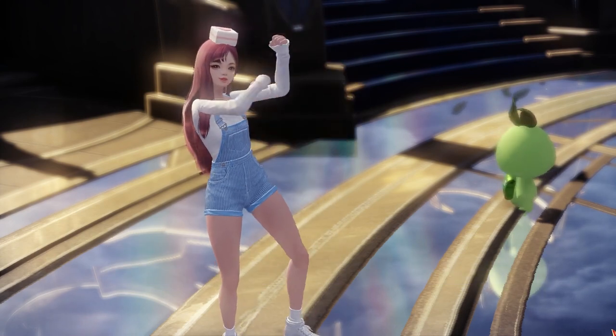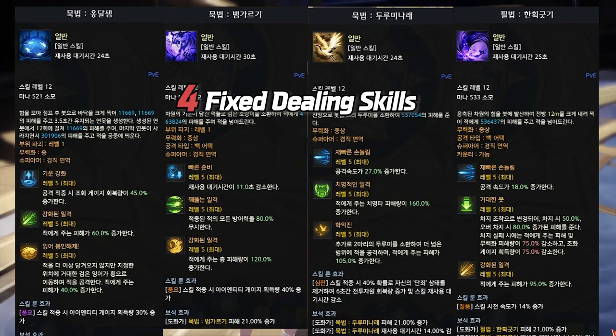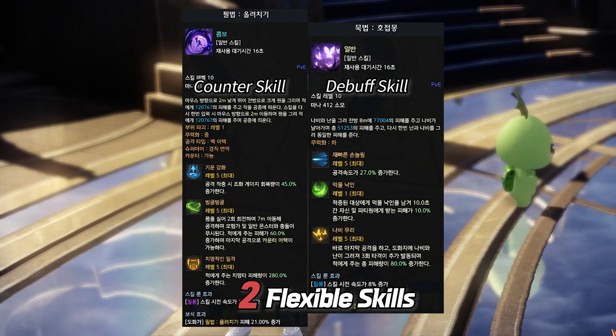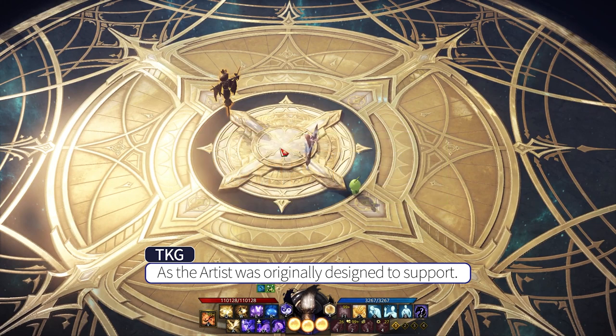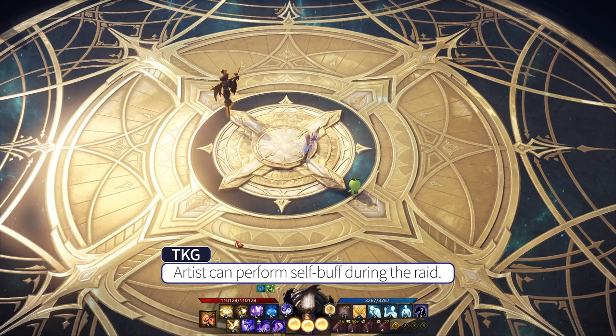She has 2 buff skills, 4 fixed dealing skills, and 2 flexible skills. Now let me show you one by one. But as the Artist was originally designed to support, Artists can perform self buff during the raid.